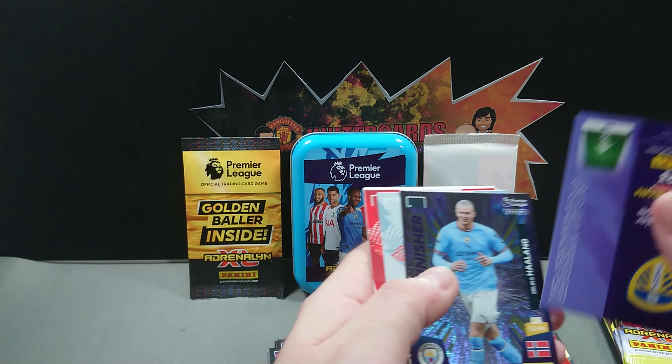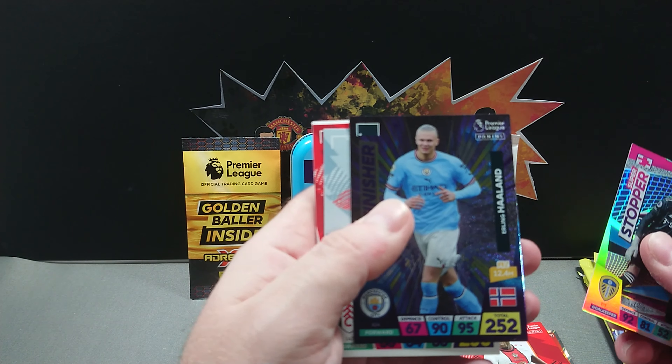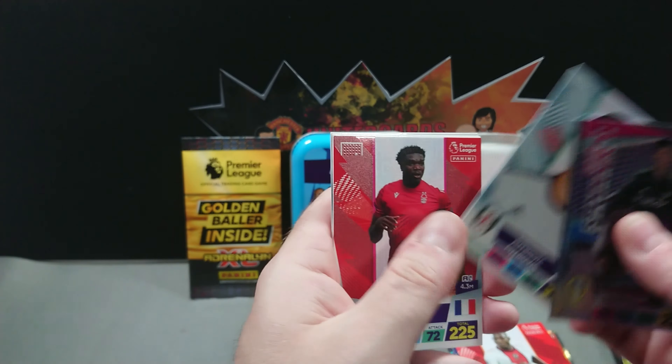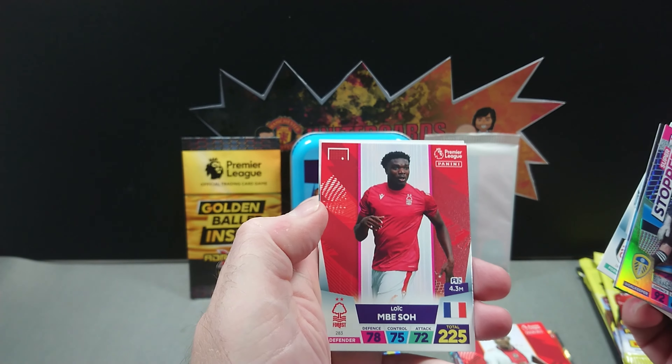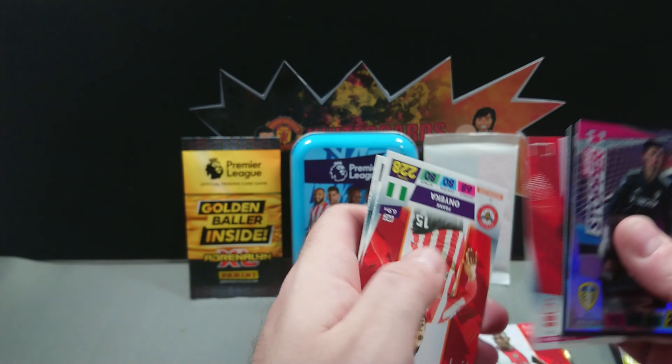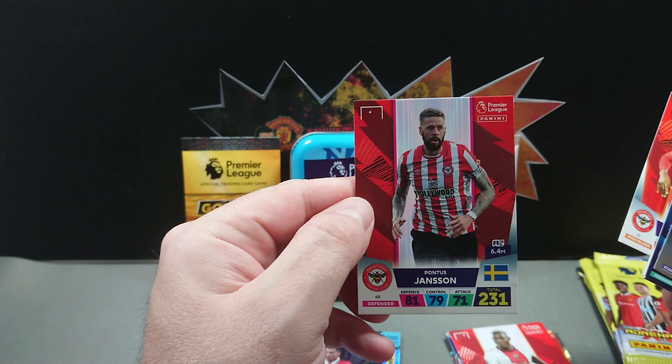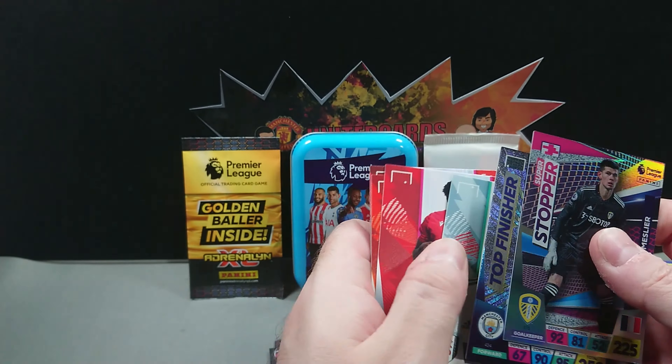Code there and we've got Illan Meslier, then Erling Haaland Top Finisher — so Ronaldo in one pack and Haaland in the next. Mitrovic, Mbabu, Ayew, and Pontus Jansson as well.